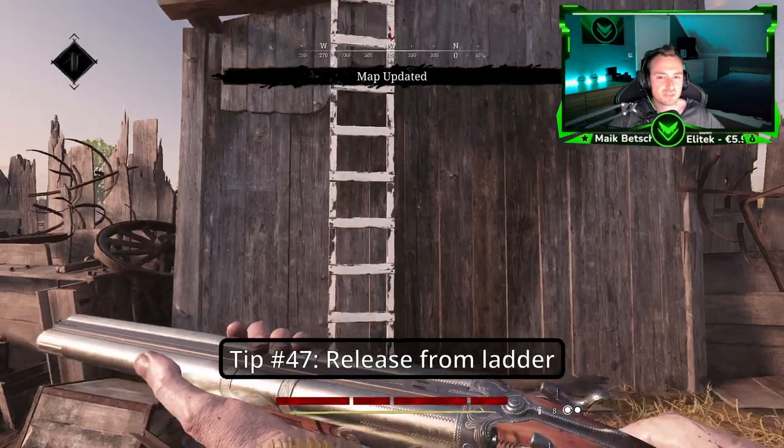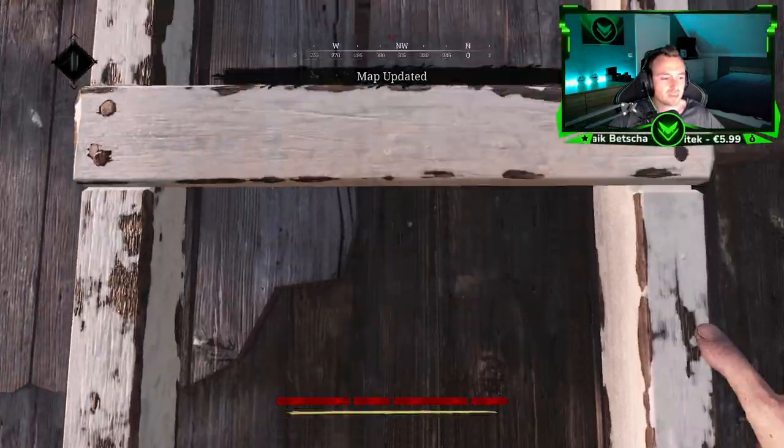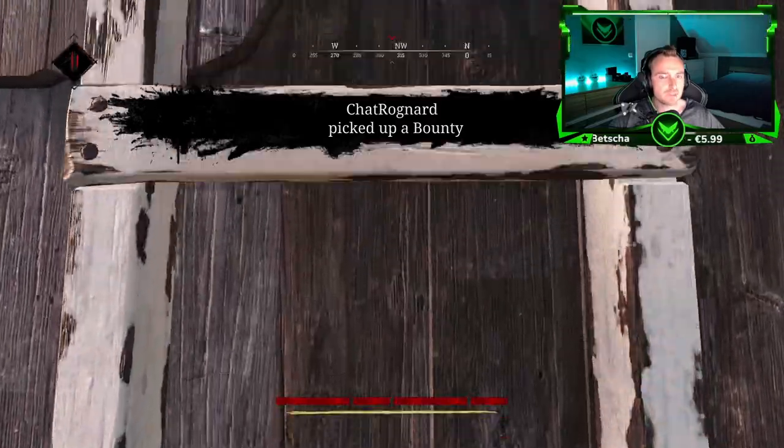Tip number forty-seven: You can actually release your ladder immediately if you press spacebar.